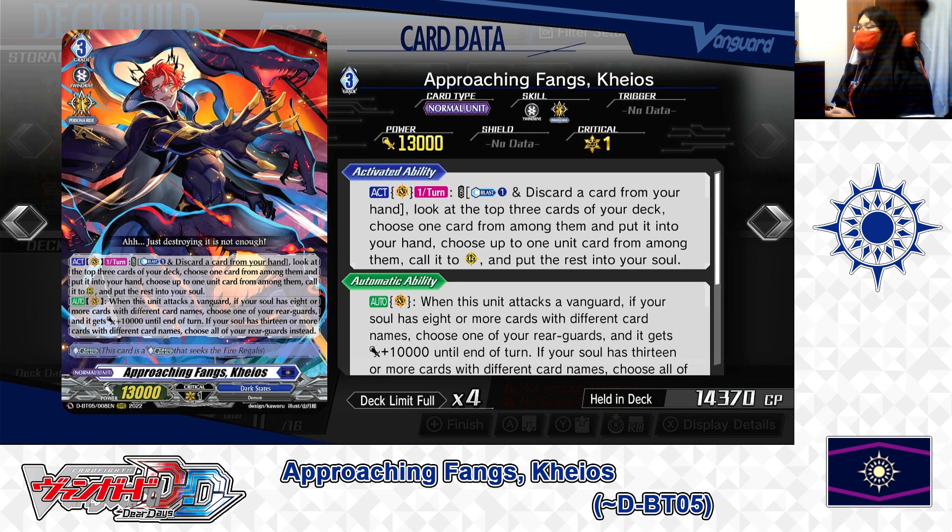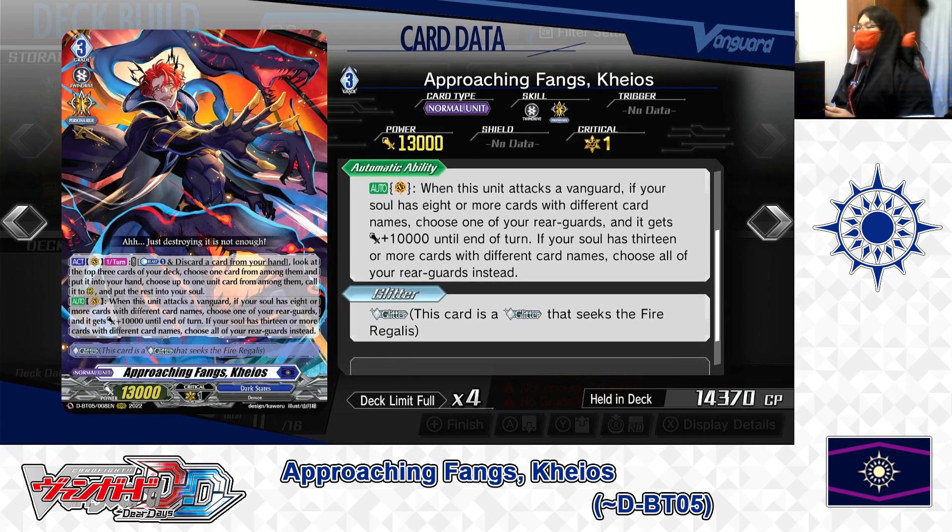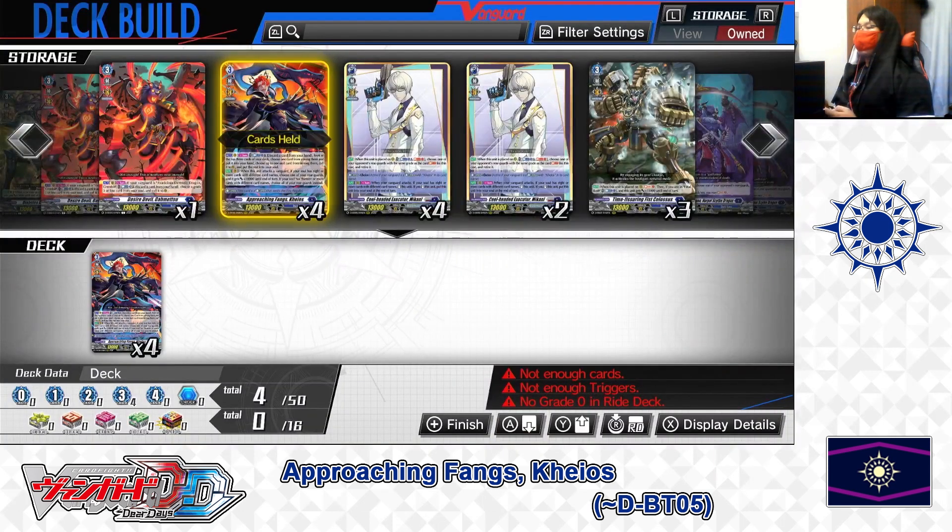For the first skill, by paying Counter Blast 1 and discarding a card, you look at the top 3 cards and choose 1 for your hand, 1 to call to rear guard, and 1 to add to your soul. For the second skill, when Chaos attacks the Vanguard with 8 or more different card names in soul, you give 1 rear guard plus 10,000 power — or all rear guards if you have 13 or more. For Approaching Fangs Chaos, we're putting 4 in the deck, 1 in the ride deck.